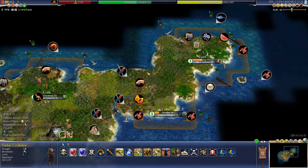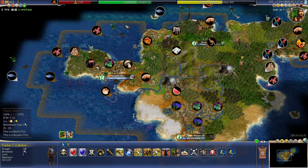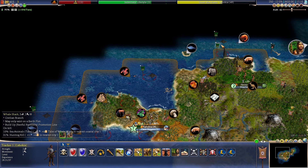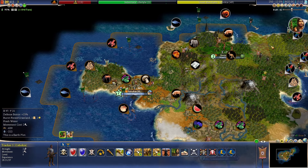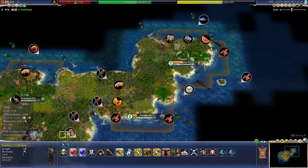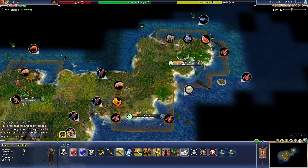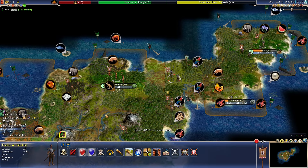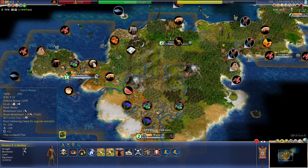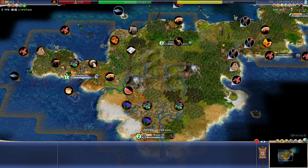Our goal right now is to find the other landmasses. I did get a raft and tried to explore a little bit, but it has to stick to the coast and some of it is blocked — by whale sharks, for example — and I definitely cannot kill them with a raft. I might try to get one on the east side. I also automated some of my hunters because there's an option here to automate the hunt.